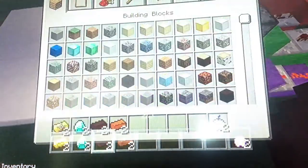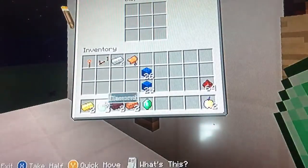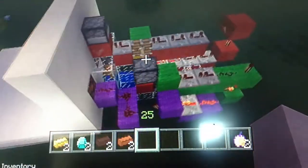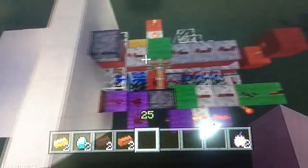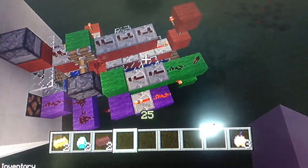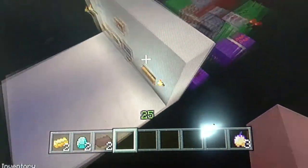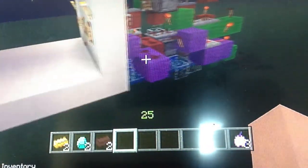Let me show you with the emeralds. Ready? Three, two, one — here we go. It goes up, stays in, and then it spits out your item. And if it isn't an emerald, it just goes through and says 'insufficient funds.' Pretty much it!